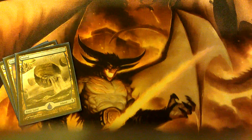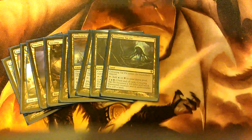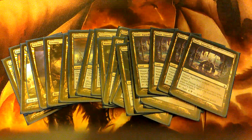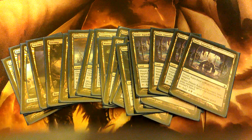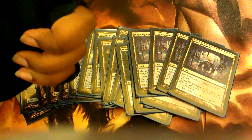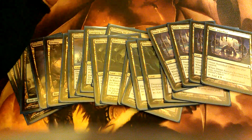The land base is basically three Islands, three Swamps, two Dark Still Shores, two Creeping Tar Pits, four Watery Graves, four Drowned Catacombs, and four Dimir Aqueducts.